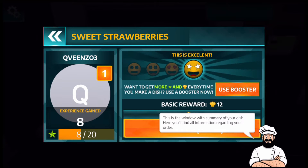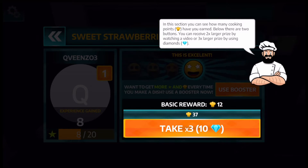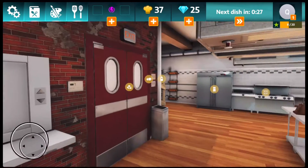This window shows the summary of your dish — you'll find all the information regarding your order, like the level of your restaurant and experience points earned. You can see how the customer rated your order — the last one was very satisfied. There are two buttons: you can receive two times the prize by watching a video, or three times the prize using diamonds. We're just gonna take the basic reward.